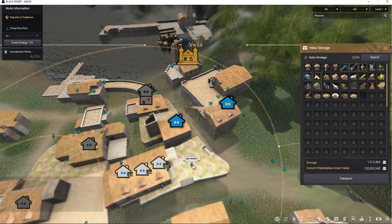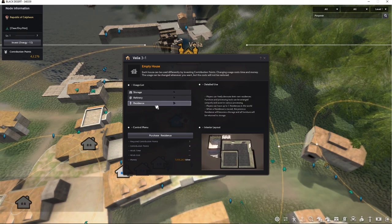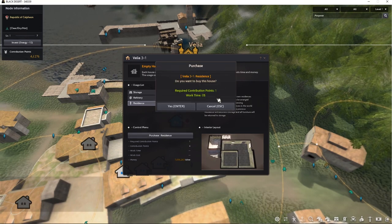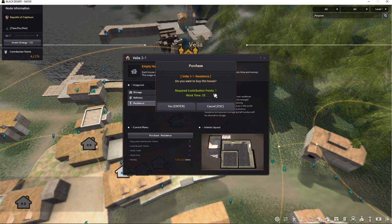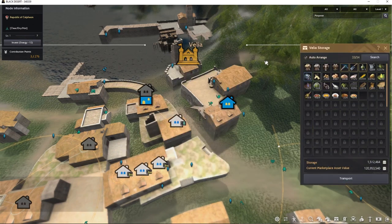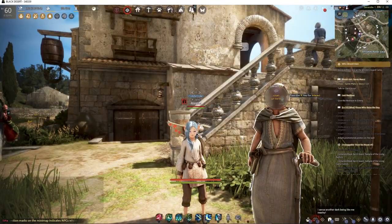We're going to left click on Velia 3-1. The reason we're buying this unit is because it is near to Igor Batali and near to the cook house. We are not going to use it as storage or a refinery — we're going to use it as a residence. Select residence and click purchase. It will say it requires one contribution point, but if you sell the house later you get the contribution point back. Click yes and it's done.